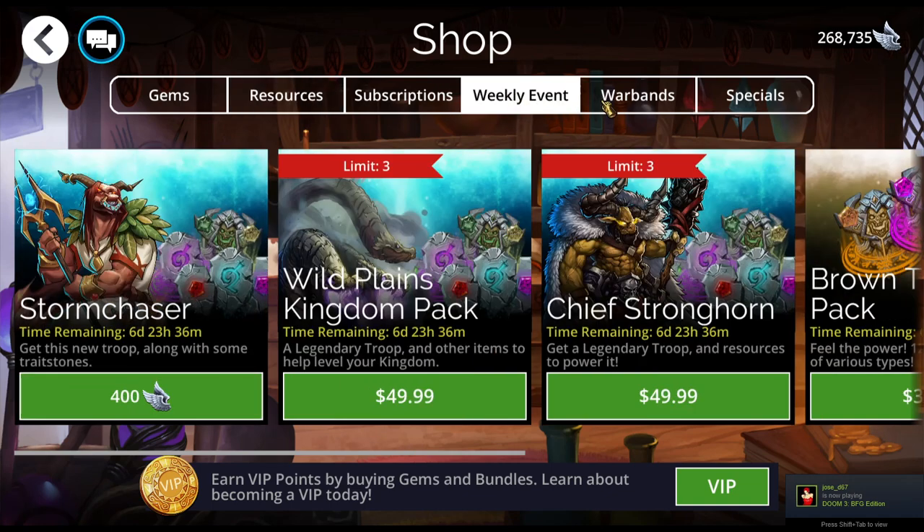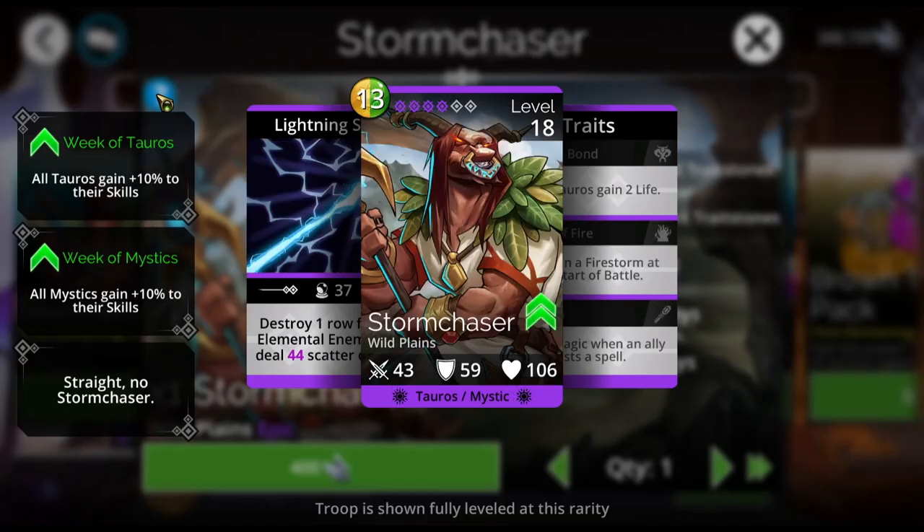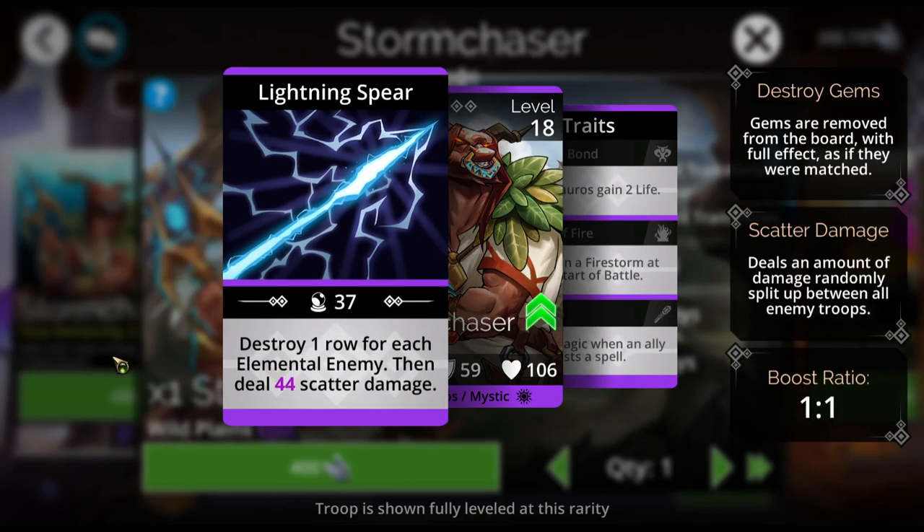Secondly, under Weekly Event, we have the new Troop of the Week. This week it is the Storm Chaser, and the Storm Chaser will destroy a row for each elemental enemy, then deal 44 scatter damage with no boost.